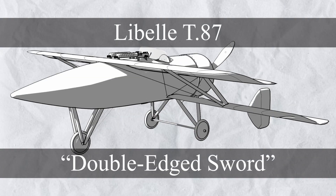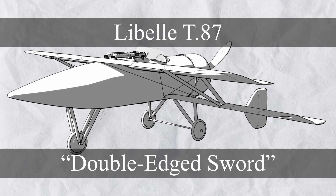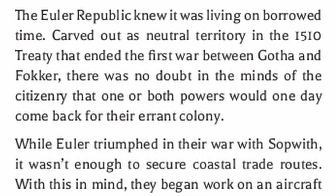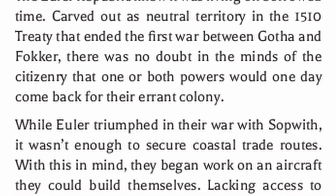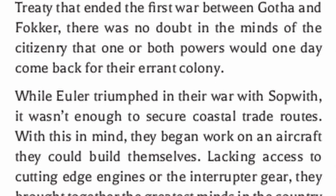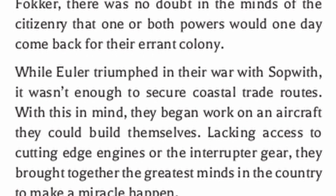For the third plane for this episode, there's the Libel T.87 for the believers — it's a death trap. The Euler Republic knew it was living on borrowed time, carved out as neutral territory in the 1510 treaty that ended the first war between Gotha and Fokker. There was no doubt in the minds of the citizenry that one or both powers would one day come back for their errant colony. While Euler triumphed in their war with Sopwith, it wasn't enough to secure coastal trade routes. With this in mind, they began work on an aircraft they could build themselves.